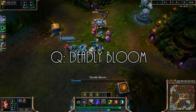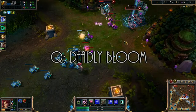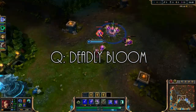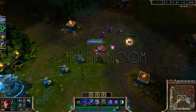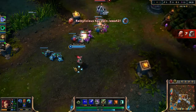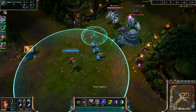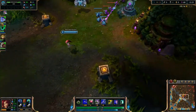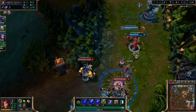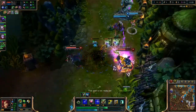Zyra's Q is Deadly Bloom. Zyra plants a small AoE and after a very small delay it deals magic damage in that area. If a seedling is within the AoE as the damage is dealt, it will turn into the ranged version of the seedling. This skill's importance varies between which role Zyra is playing. If you're supporting, this is the skill you are least reliant on due to it having no CC, but with one point in it you can deal a decent amount of damage in the early levels. If you are playing anything other than support, this is usually your go-to skill for quick harass with good damage or as a great farming tool.